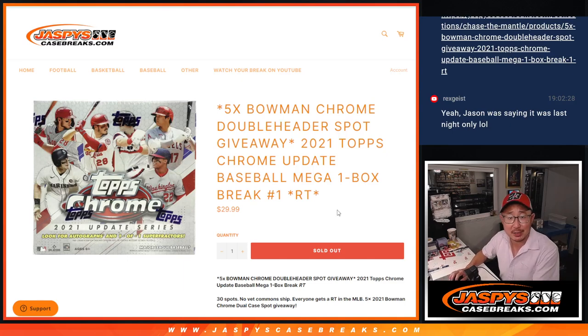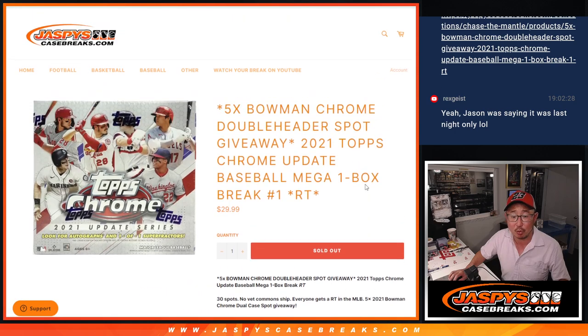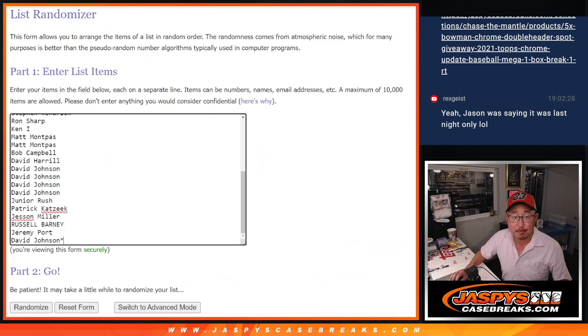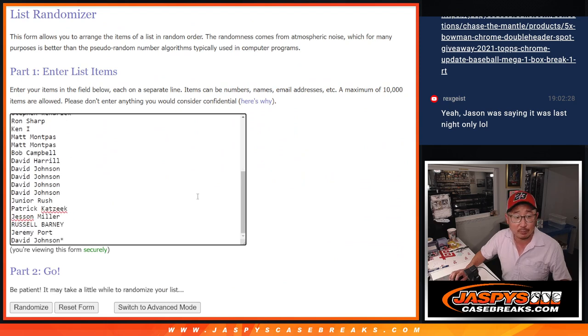Hi everyone, Joe for JaspiesCaseBreaks.com coming at you with 2021 Topps Chrome Update Baseball Mega Box Edition Random Team 1. At the end of the break, we're going to re-randomize everybody's names. Top 5 will get spots in that 2021 Bowman Chrome Dual Case Break. But first, the box break itself. Big thanks to this group for making it happen. Appreciate you.